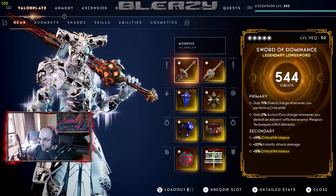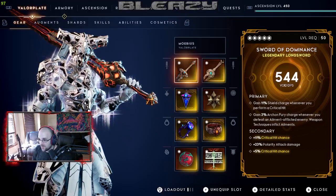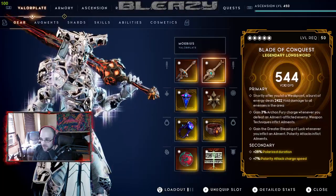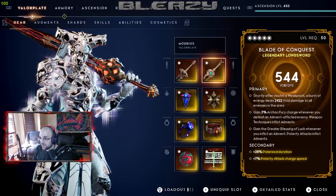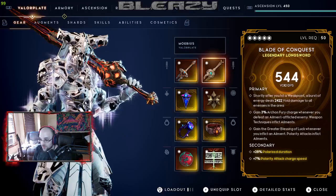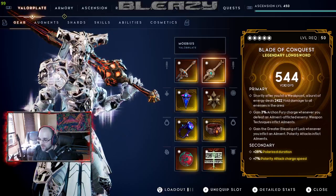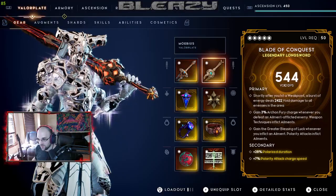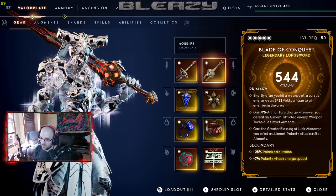We've got Sword of Dominance with Shield Charge on crit and weapon techniques inflict. This is not ideal yet — I want to replace the first primary stat with Weak Point with Shield Charge on crit. Eventually when I get the proper Blade of Conquest, which will allow me to spam Nova Technique no matter which sword I'm using.